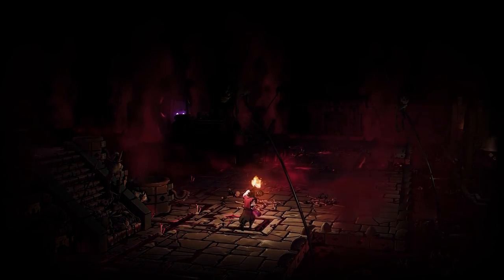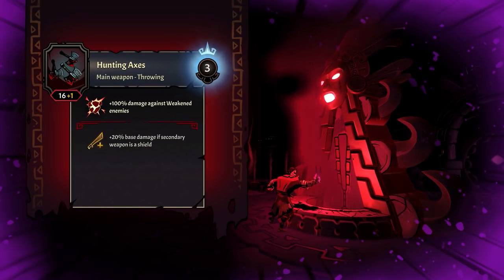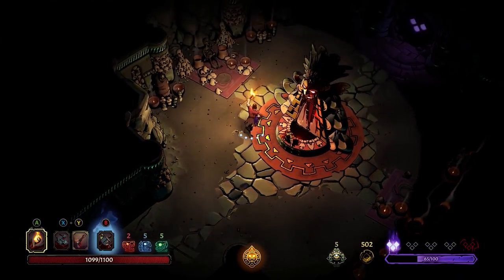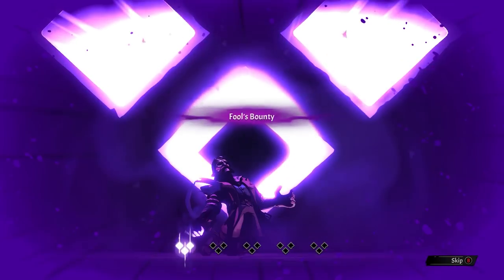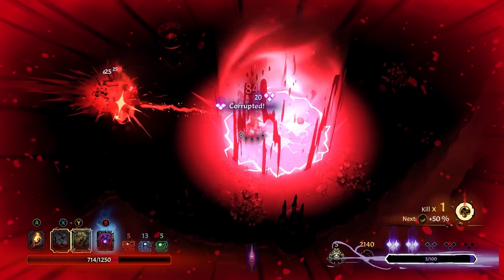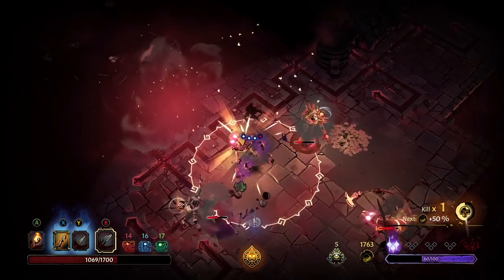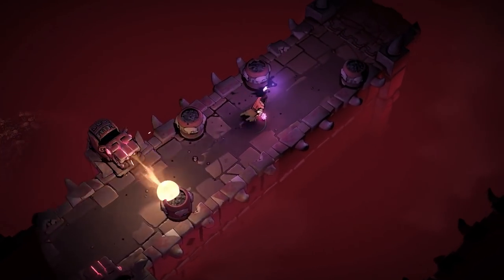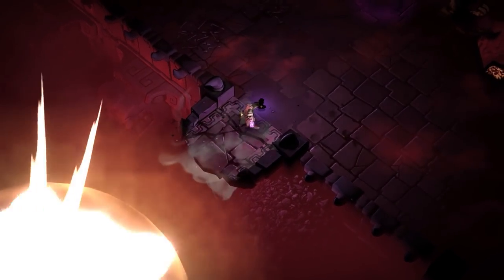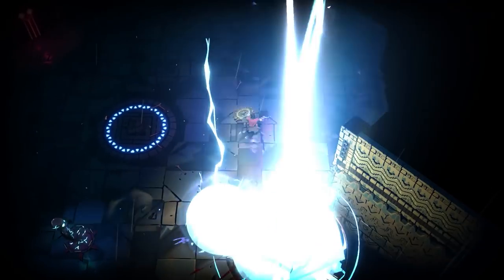As you explore each part of the ever-changing temple, you'll suffer from the corrupting influence of the God of Death. By offering blood at altars, your corruption gauge will increase even further in exchange for more power. Eventually, your greed inflicts various curses with unique properties. Each will change how you approach your run, both in exploration and combat. One may render foes' corpses into explosives that set off devastating chain reactions, while another relentlessly triggers the traps around you.